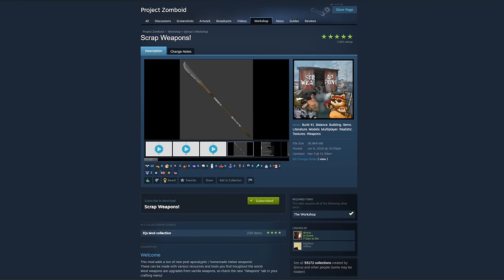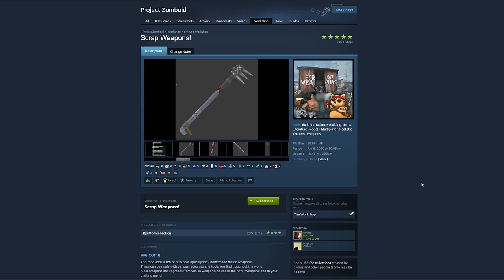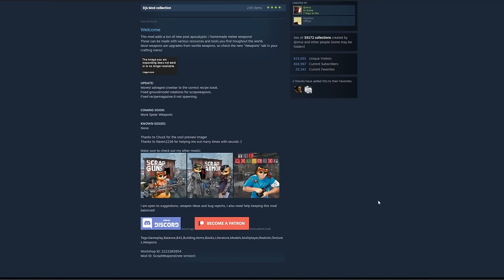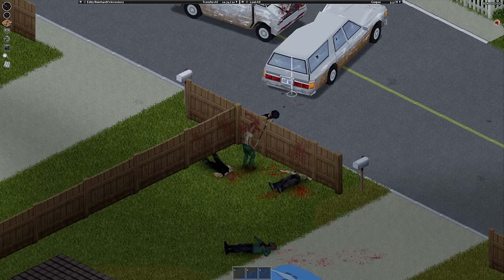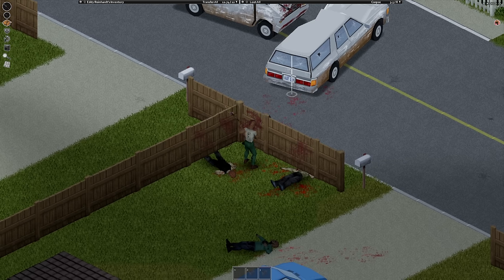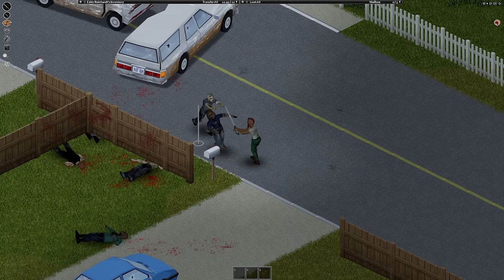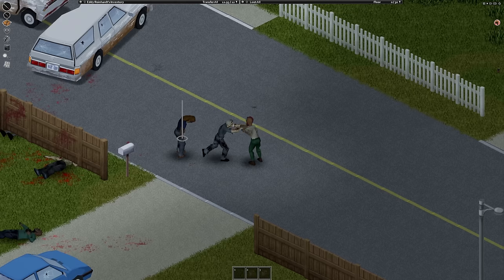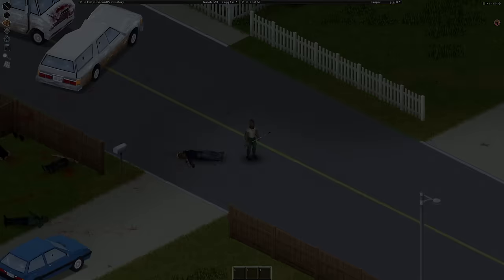Last on the list, but certainly not least, is the Scrap Weapons mod by TJVirus. This is the definition of an endgame mod that adds the ability to use metalworking to craft a variety of polearms and other weapons using metal scraps accumulated through grinding metalworking. If you pair this with the Scrap Armor mod from the same collection, you can turn yourself into a walking juggernaut covered in metal, wielding a sharpened stop sign. It's a fantastic mod, and while it may be slightly overpowered, it's incredibly satisfying to listen to swords slice through zombies and hit concrete. One of my all-time favorites by far, and one I highly encourage everyone to check out.